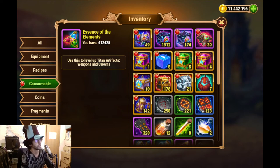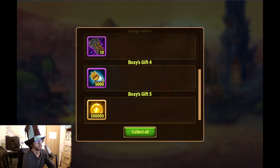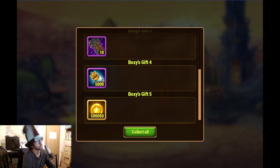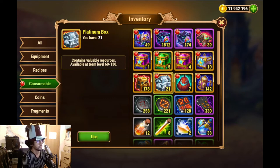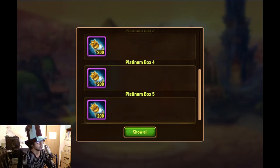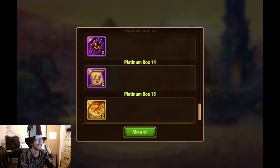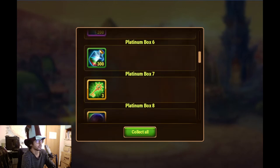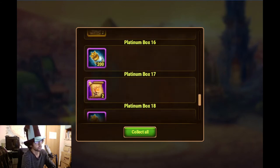For the more fun parts - these ones are easy to check. We'll probably get a bunch of energy, though not this time - often we get sets of 250 like in the web version. With the platinum boxes we got just a bunch of generic stuff for just about everything.